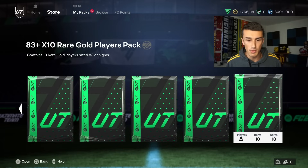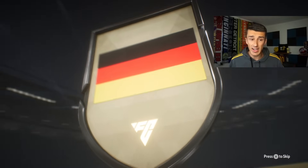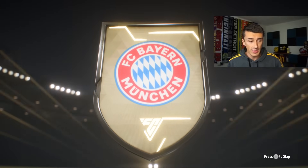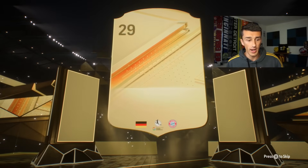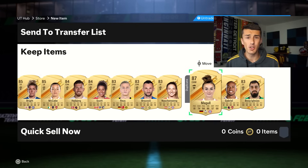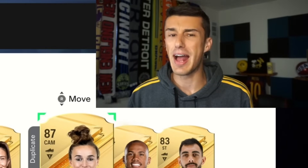I'm opening an 83 plus times 10 because I'm super impatient. We're saving the rest for the Twitch stream later today. If I get a Team of the Week in this pack somewhere, I'd be very happy. It doesn't look like it's going to be. I think I got Lena Magool here. 87's not too bad, but when the Team of the Week card I needed to make the squad is 40,000 coins, I'd say it's not great either.